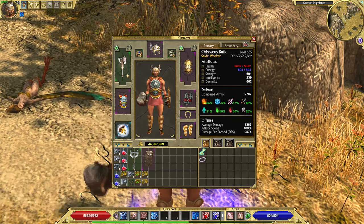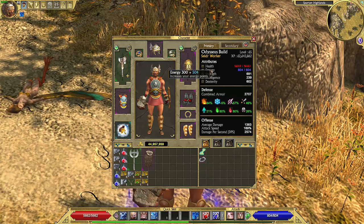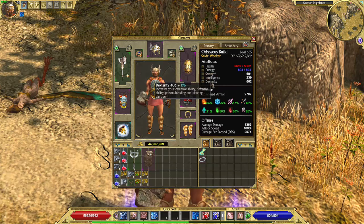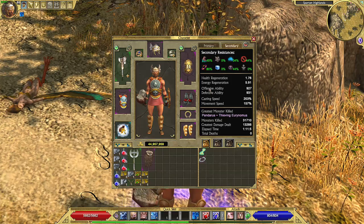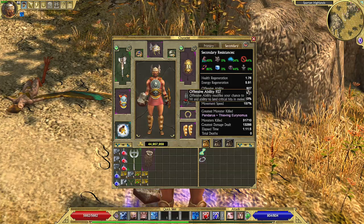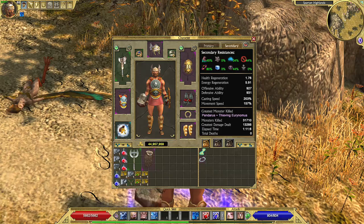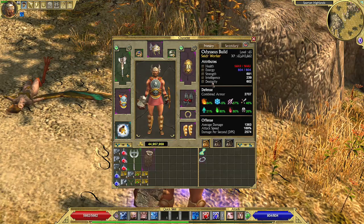For attribute points, I haven't spent any points on health, energy, or intelligence. I have spent many points on strength, but mostly I have spent points on dexterity. Why? Because with dexterity I wanted to increase my offensive ability — mostly offensive. This combination of items doesn't provide that much offensive ability and I wanted to have even more, so I had to spend on dexterity.